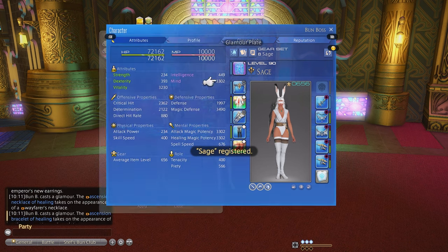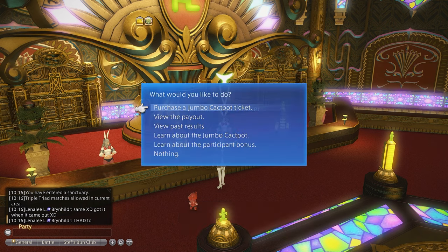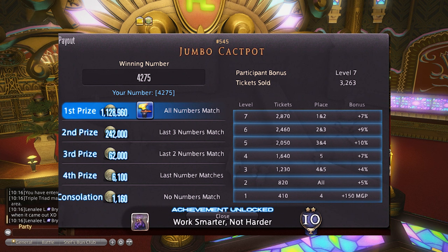The next weekly farm is the Jumbo Cackpot, where you can purchase up to 3 tickets, choose random numbers, and hope for the best. I personally have never won first, but even the next few places down can net you quite a bit of MGP. This is by far the easiest and most effortless way to get MGP and you should not miss it — they draw winners every Saturday.